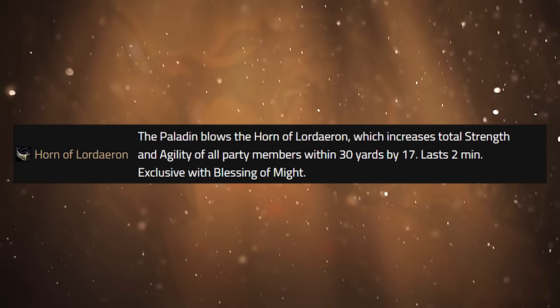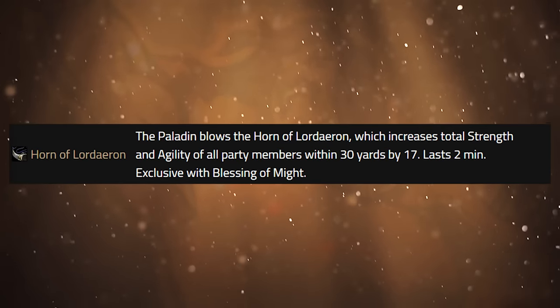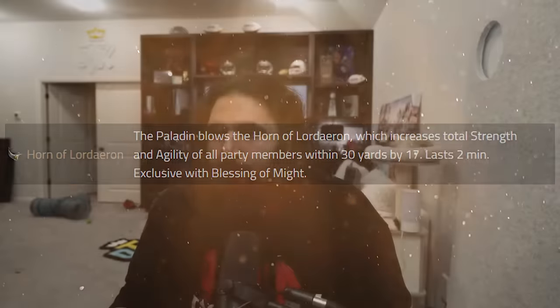Aegis will overwrite Readout if it procs over Readout and Readout will overwrite Aegis. It's still worth being specced into Readout if you're tanking because it'll just give you more opportunities to have that block bonus up. The last chest rune is Horn of Lordaeron — this is probably what you're going to be using as a holy paladin. This increases the total strength and agility of all party members within 30 yards. It's a two-minute buff with a 20-second cooldown — essentially like a Battle Shout — and it's an additional buff that does not stack with Blessing of Might.